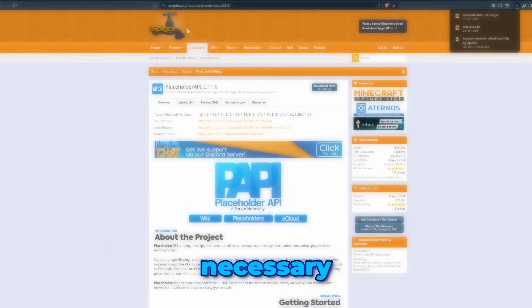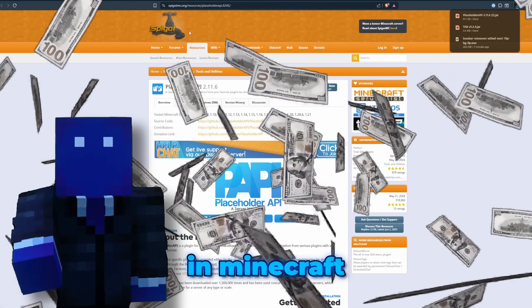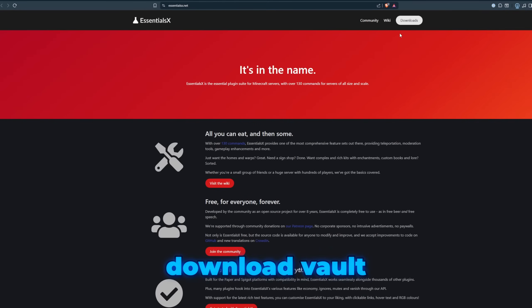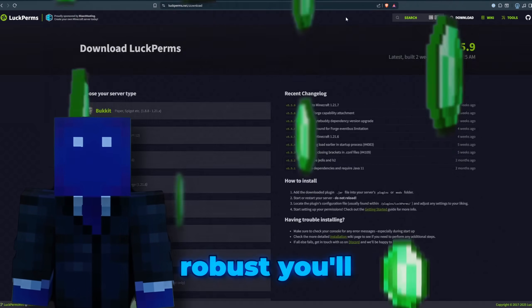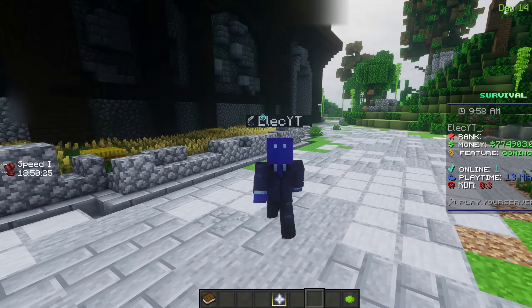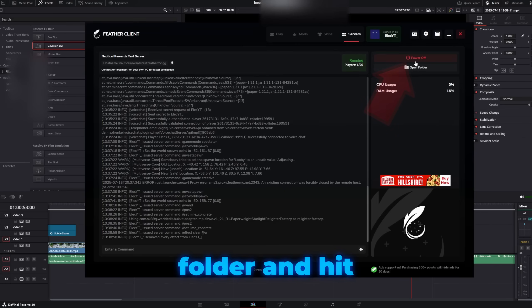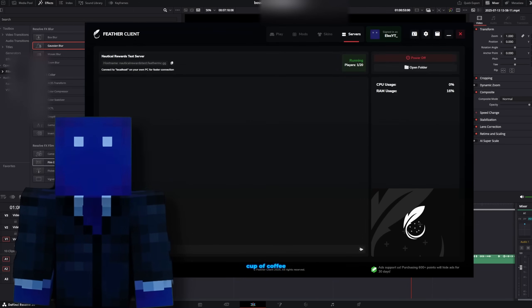And if you want to pretend you're a high rolling tycoon in Minecraft, you can download Vault, EssentialsX, and LPC. Together, they'll create an economy system so robust you'll be swimming in virtual emeralds. Time to get our hands dirty — let's drag all these fantastic plugins into our plugins folder and hit that glorious restart button. Think of it as giving your server a fresh cup of coffee.